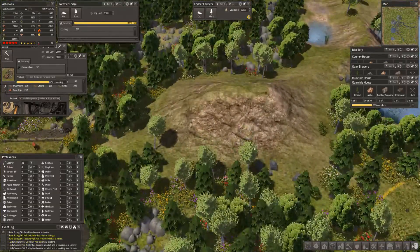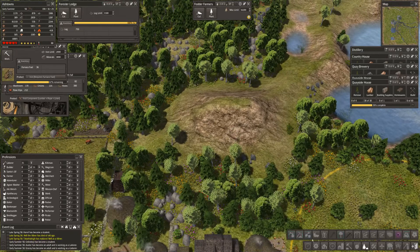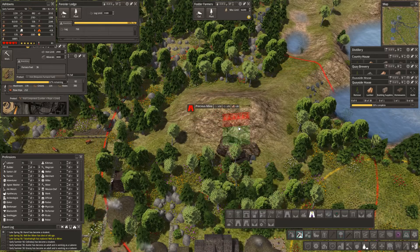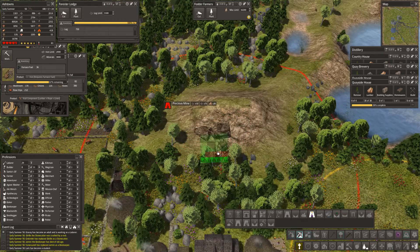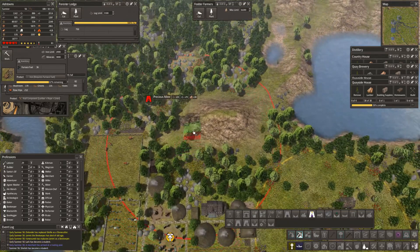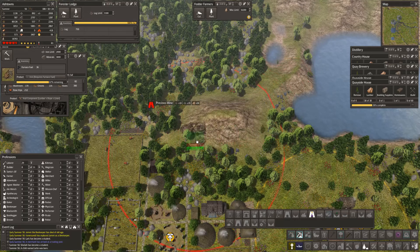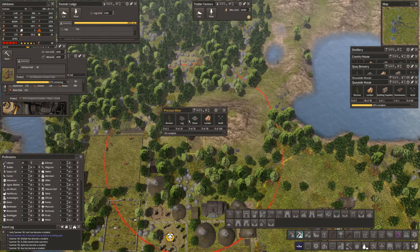I would very much like to get a mine, and the mine I'm interested in is a precious mine. I think that would go that way around - can I get you in there? I can. Let's get you as far that way as possible. You have a red circle now - is that going to go over my houses? It is. We'll just have to put stuff that they like there instead.